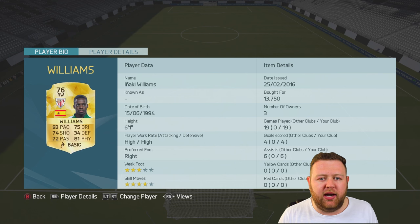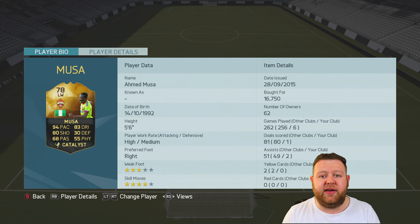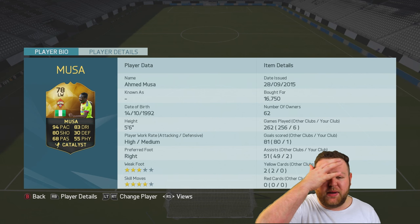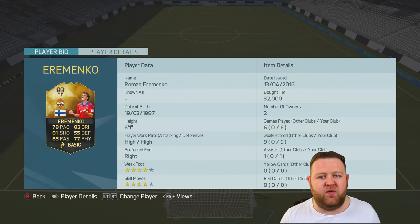We then got Iñaki Williams, upgraded card, coming in at right wing, 76-rated. These stats aren't as good as his silver in-form if you're looking to boost the price of the team. And then we've got Ahmed Moussa, who is a week one or week two in-form. 94 pace is his main stat, but he's got good dribbling, good shooting, and four-star skills.